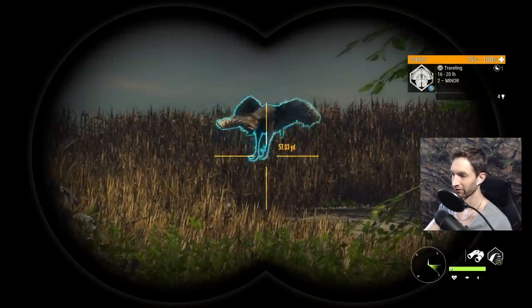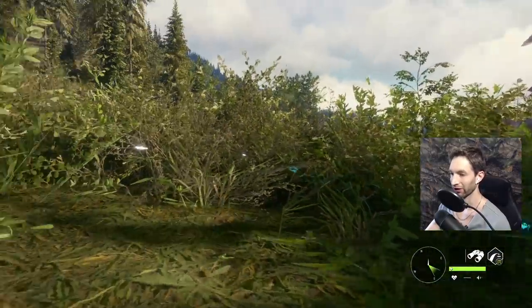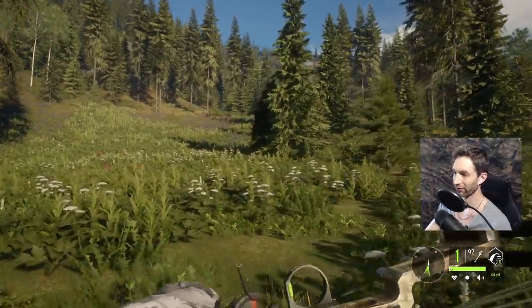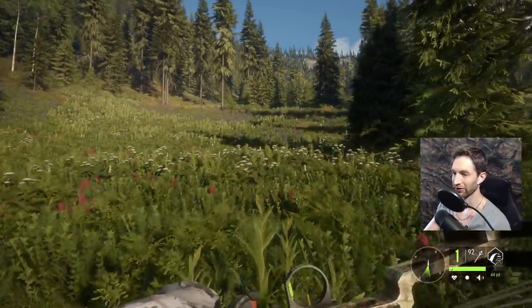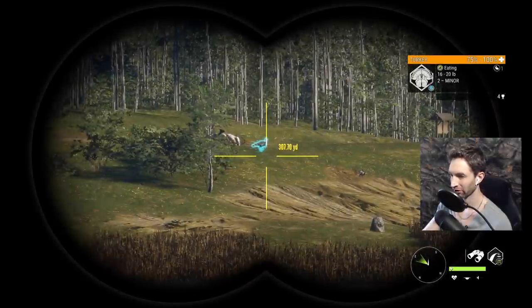Now, male ram turkeys are pretty interesting because on the new map they make a ton of noise — you can hear them gobble, sneak up on them, and actually call them in. Here on Silverage Peaks you can't really hear them very much. You can locate them, but turkey hunting on this map is very, very difficult. Of course it's a lot easier if you decide to use a .22.